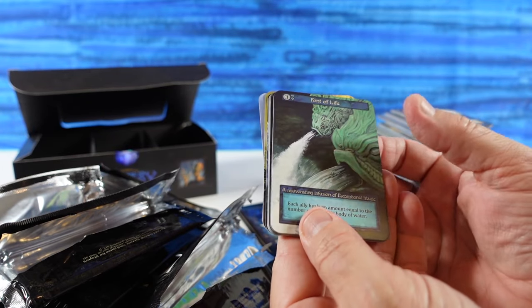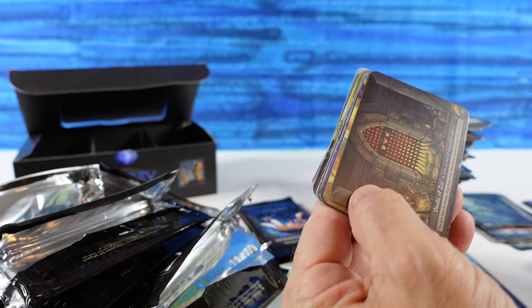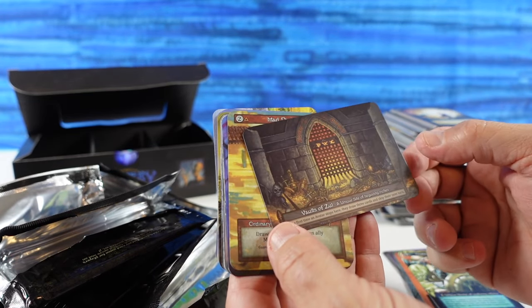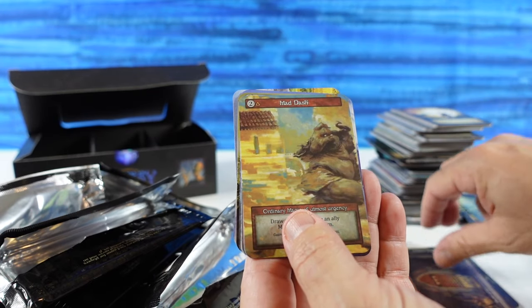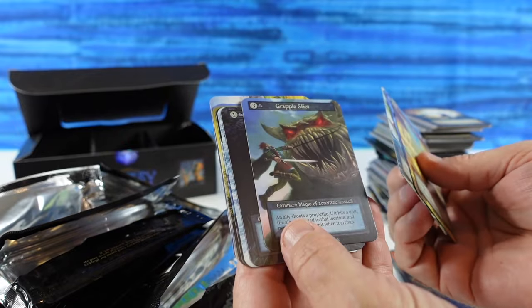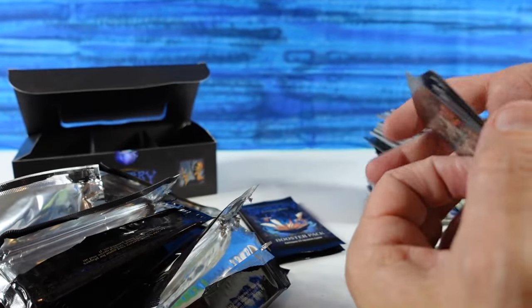We have Font of Life, Summoning Sphere, a Recall, and the Vault of Zul — a Unique Site of Beguiling Riches. Cool looking card, we have not seen that one yet. No foils.